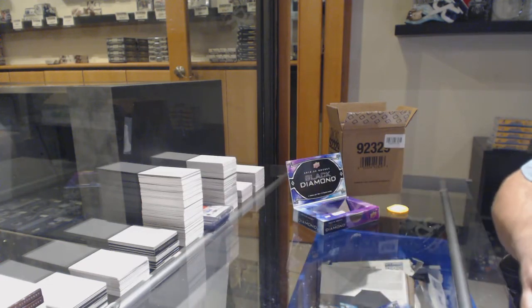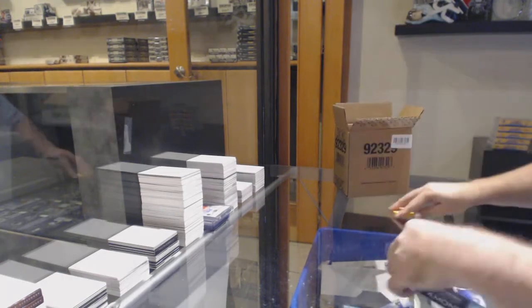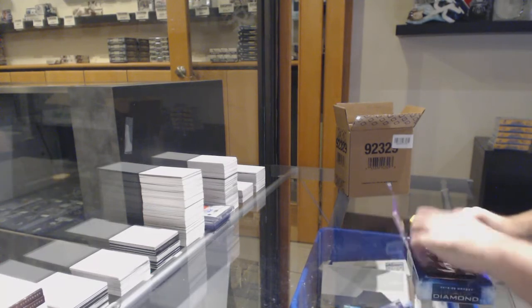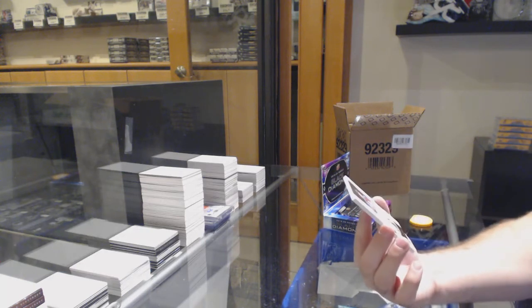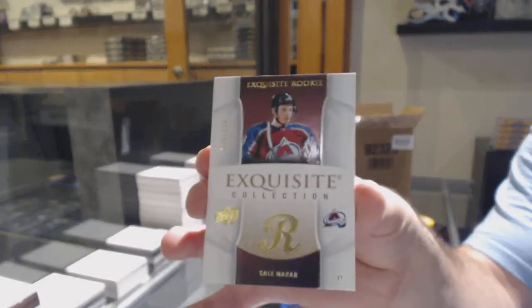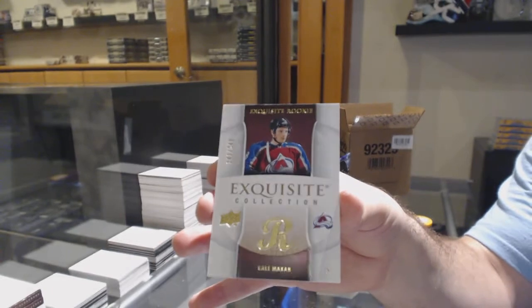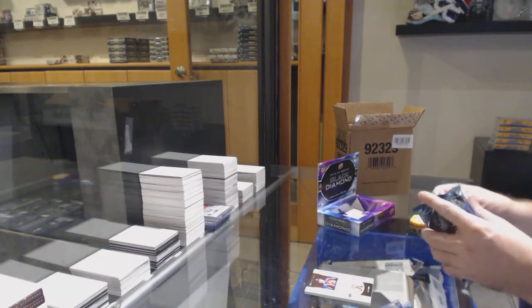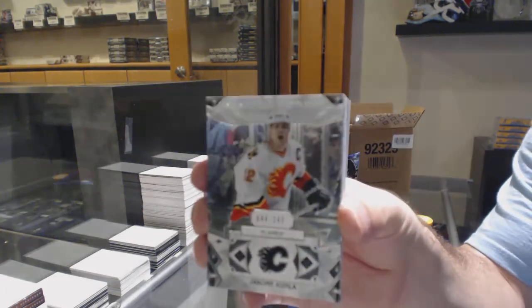I would say that McDavid jersey has got to be a solid one, right? I think it's more than a half — it's a jersey, you've got to give it a full. He's running a good ratio right now, Brown. Brown and E are getting pretty much split in this bad boy. We've got for the Avalanche, Makar Exquisite Rookie. For the Calgary Flames, 249, Jerome Iginla.